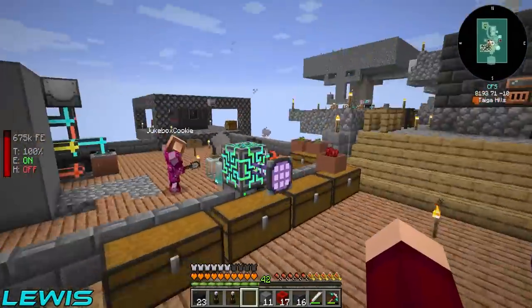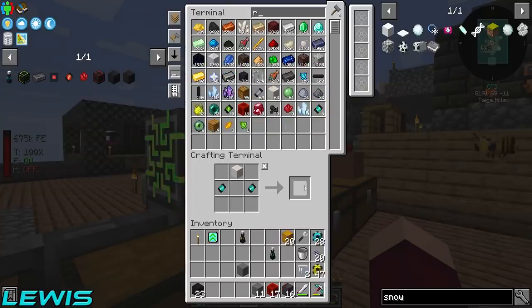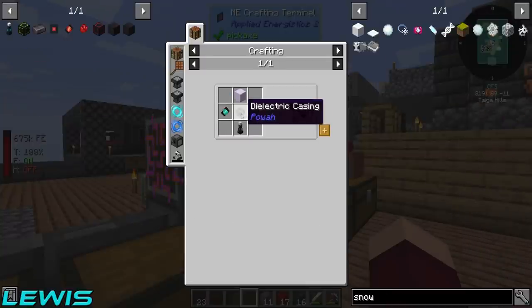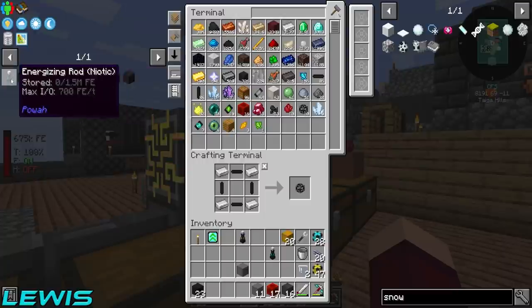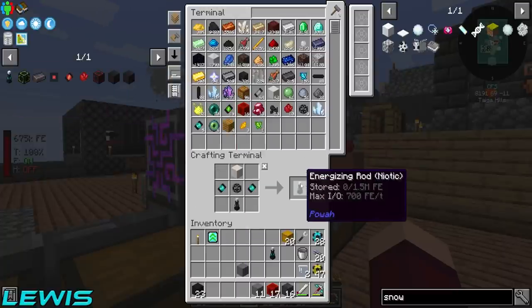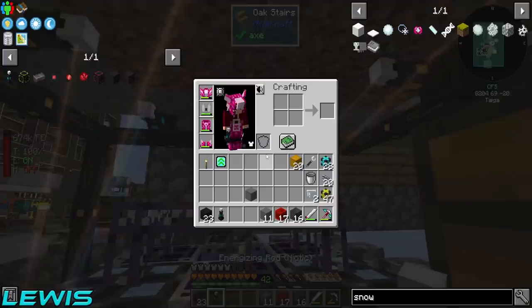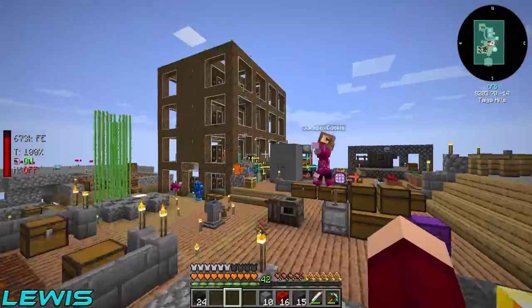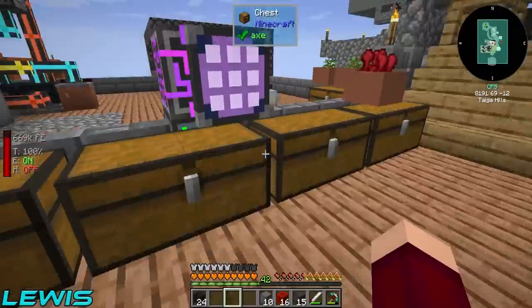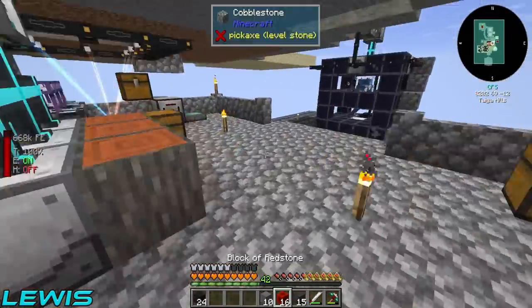Let's upgrade these energizing rods. Why are you wasting time on that? Because we need more energizing power - to be energized even faster! I feel like we want the vastly energized ones. We haven't got a green one yet. Let's go straight to green - how much of the green stuff do we have? One crystal and 19 capacitors.